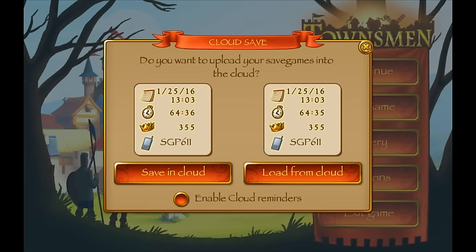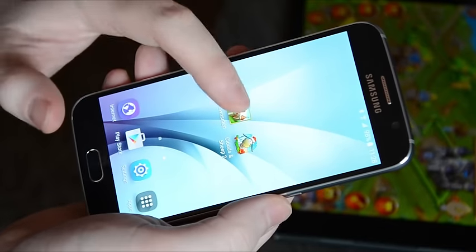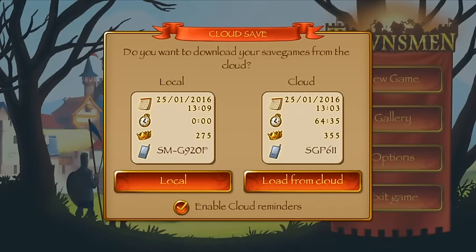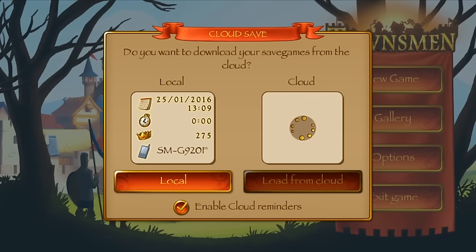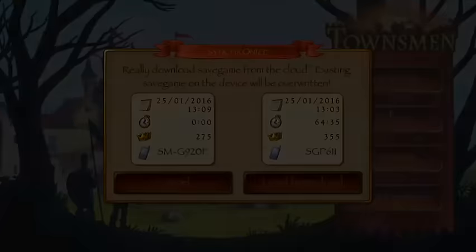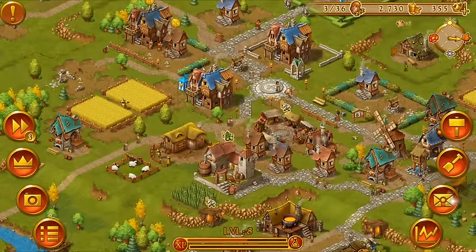Let's switch to my other device and see how we can load the save game now. So let's start up the game — here we are on our new device, and as you can see, there is already a save game in the Cloud and it looks like it is our save game. So let's load that up. It asks if we really want to load that save game — yes, we want that. Now all save games are updated and we have our save game on our new device.